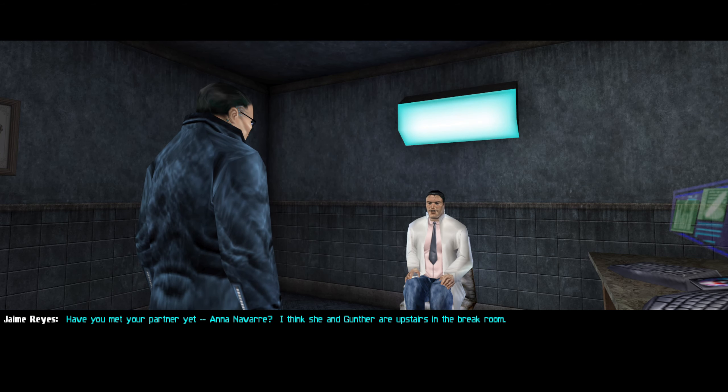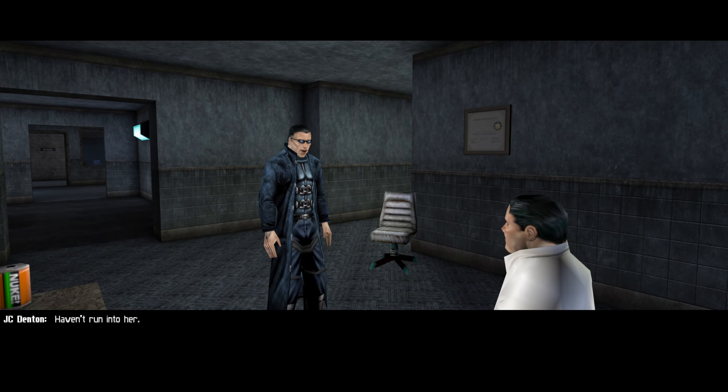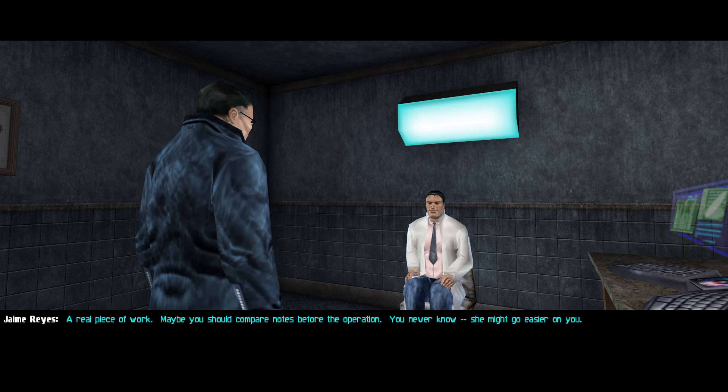Have you met your partner yet, Anna Navarra? I think she and Gunther are upstairs in the break room. Haven't run into her. A real piece of work. Maybe you should compare notes before the operation. You never know — she might go easier on you.